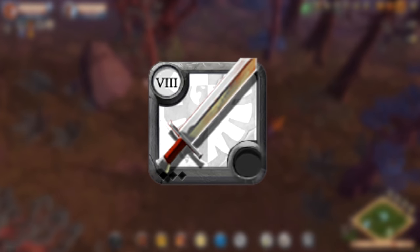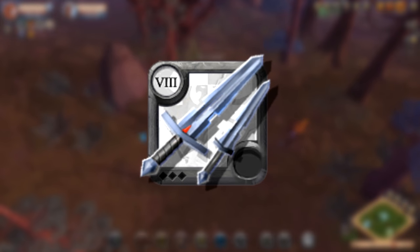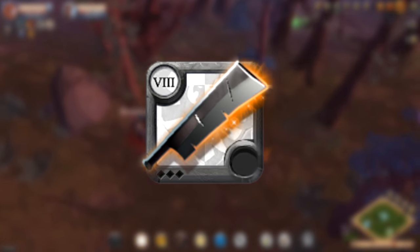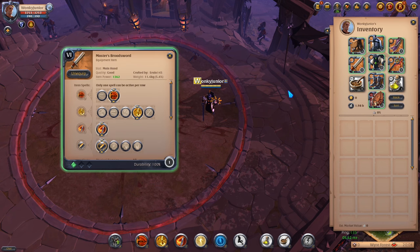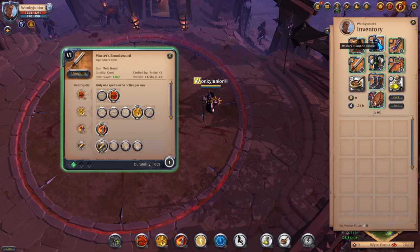This weapon category includes Broadsword, Claymore, Kingmaker, Dual Swords, Clarent Blade, Carving Sword and Galatine Pair. The best overall build, no matter which sword you pick, is on the weapon first — you want to choose the second Q ability, then the fourth W and first passive.